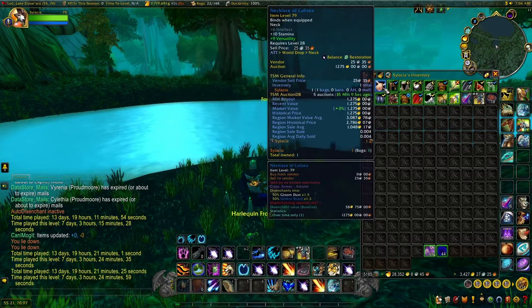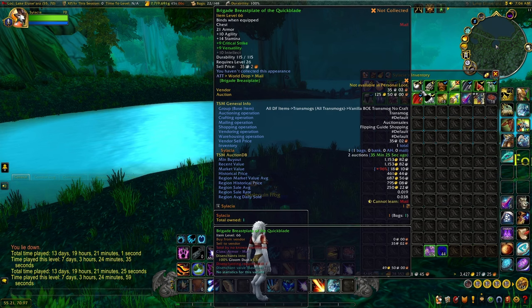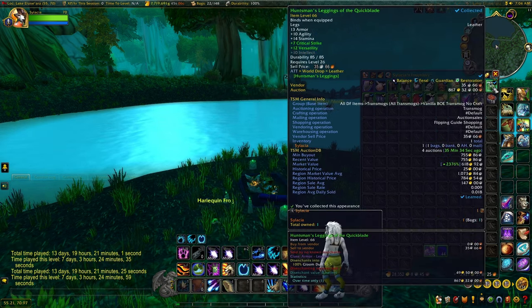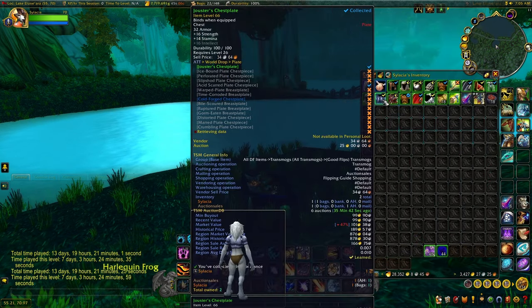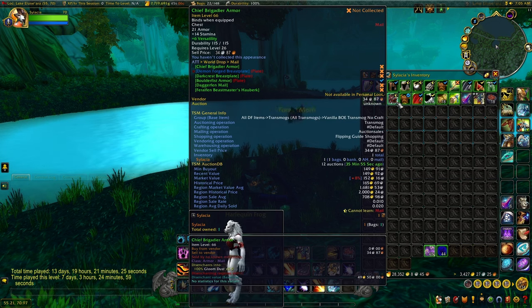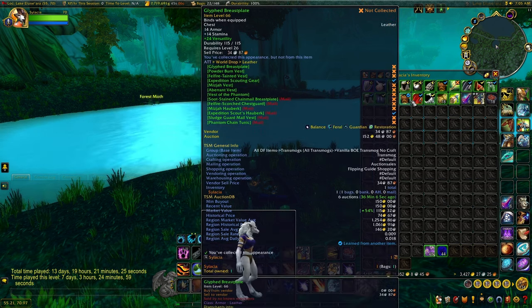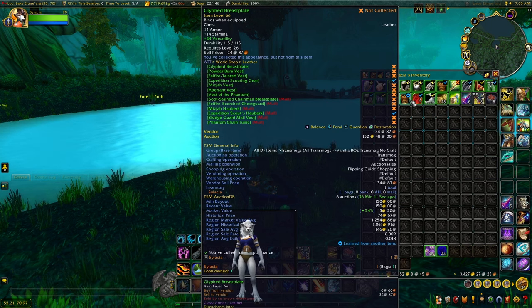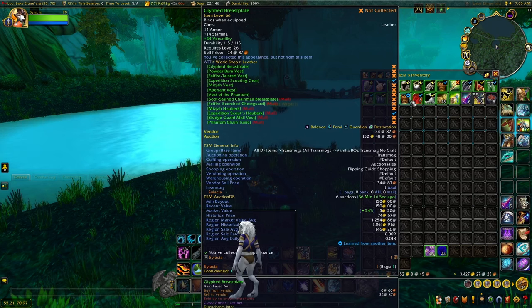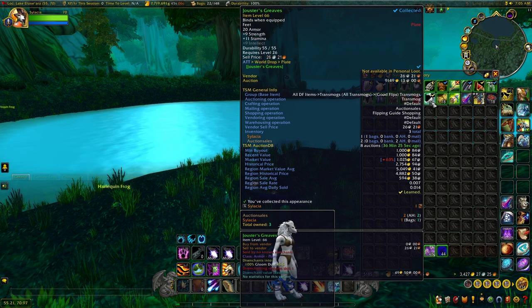We got a BOE blue drop — a necklace, the Necklace of Calicia, about 1,300 gold on my realm, but it's a necklace so I don't know when I'll expect to sell this. I decided to keep all of the greens. A few of note: the Brigade Breastplate, the Huntsman Leggings — pretty nice, about 1,000 gold region wide, 700 on my realm. We got the Jouster's Chest Piece, which sells really fast. We got the Chief Brigadier Armor, a couple thousand region wide but low on my realm because you can get this from Uldaman. We got the Glyphed Breastplate, about 1,000 gold region wide, also low on my realm for the same reason. We got a decent cloak, and finally the best green transmog — the Jouster's Greaves, 1,000 on my realm and 4,000 to 5,000 region wide.